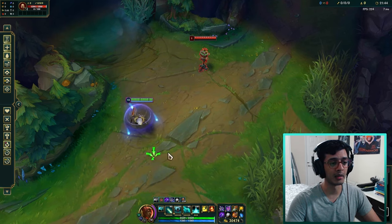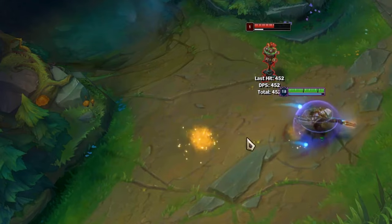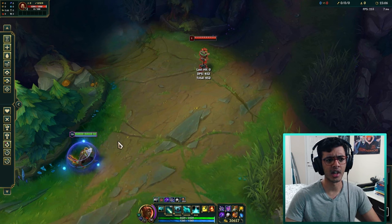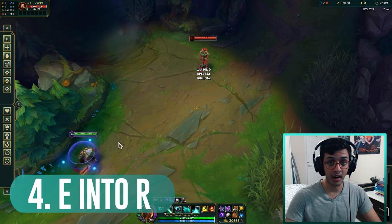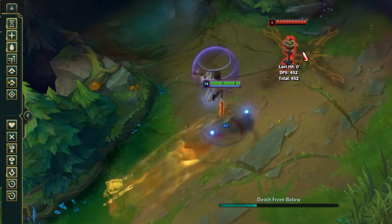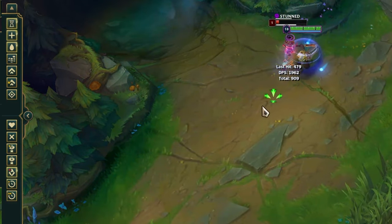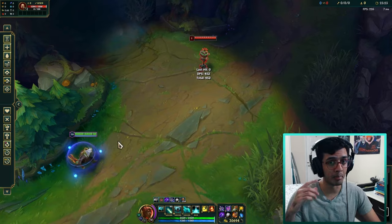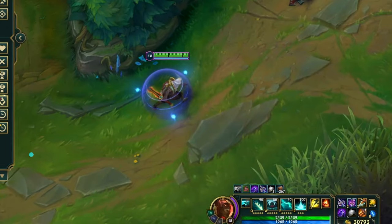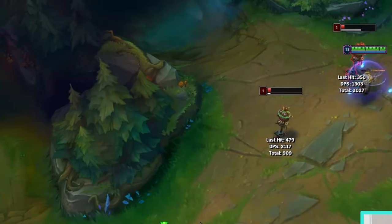You can be laning and then out of nowhere just Q flash to engage if they don't have flash - it's a very deadly combo. Number four is a long range engage combo where you use E into R, extending the range of your E by R'ing at the back of the enemies. On top of that you can add flash to make the fifth combo, which is essentially the same but extended even longer - you can stun an entire team with this if you time it right.